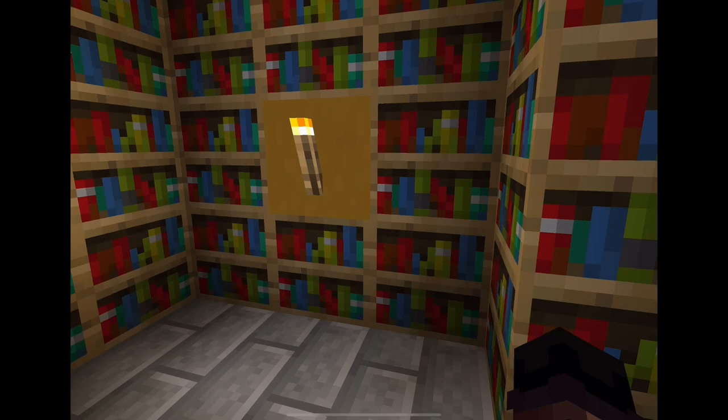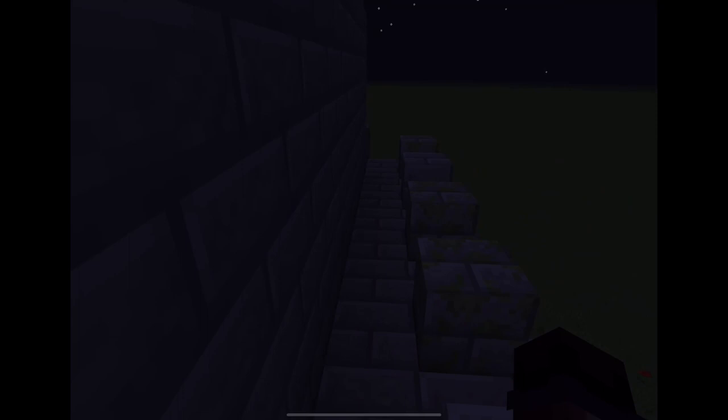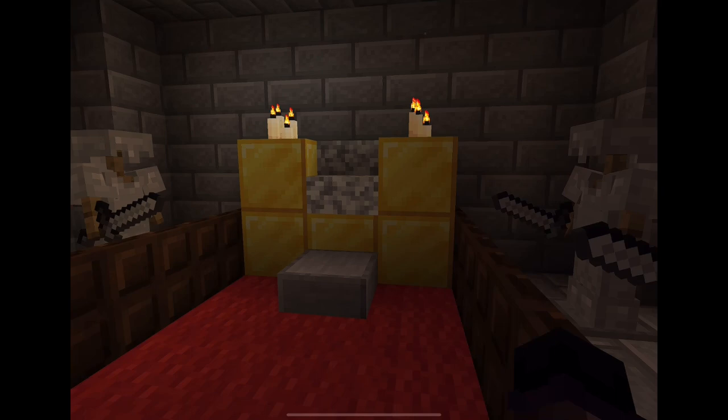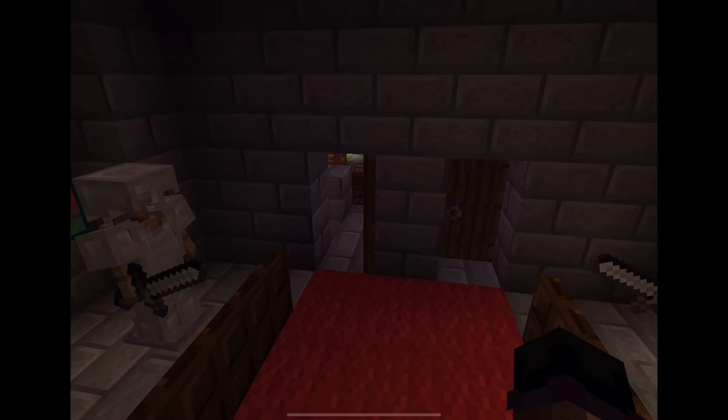There is also a library in the temple. Here is the throne room. There are statues and a throne for King Nebuchadnezzar to sit on. He was the king at the time of Babylonia.